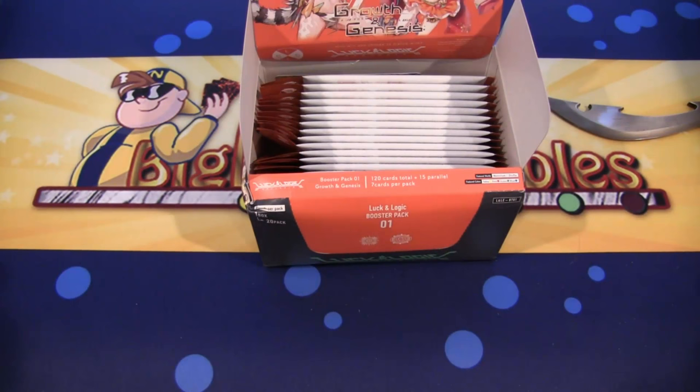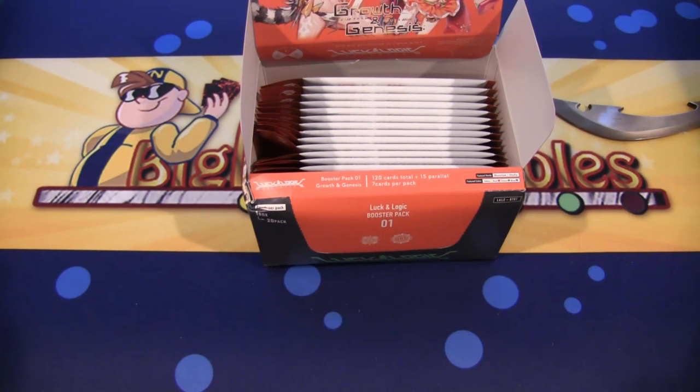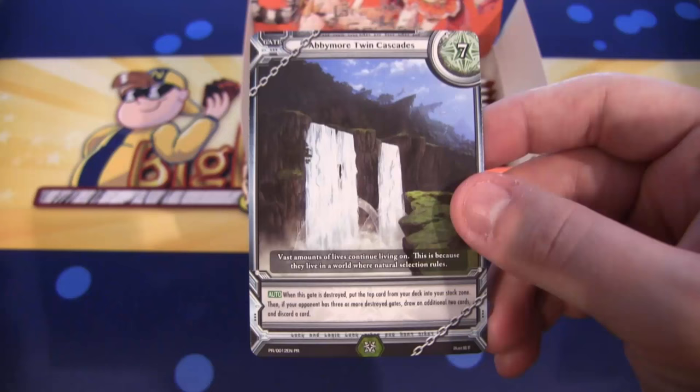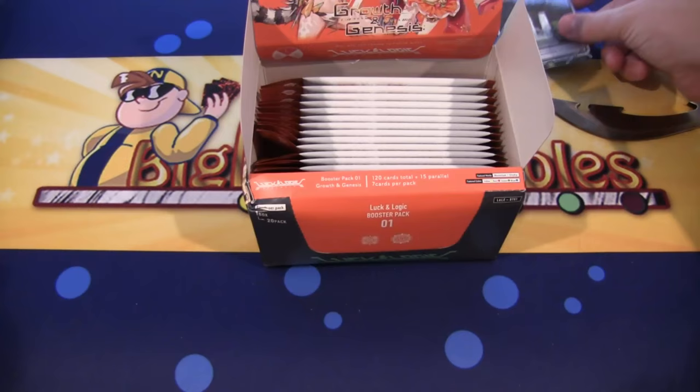We also get a promo card, which is Abby Moore Twin Cascades. It's a gate card too. There is our promo card that you get with this. It's a gate card because of the black on the back — that's how you can tell.